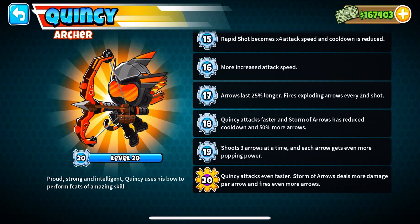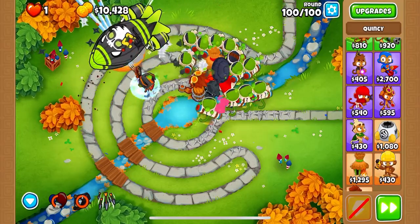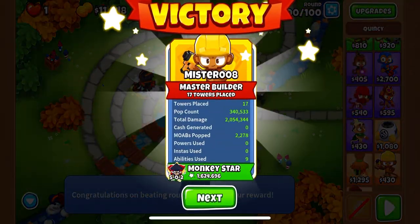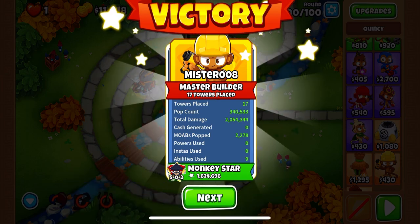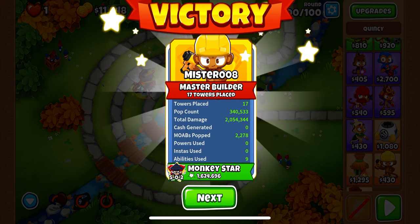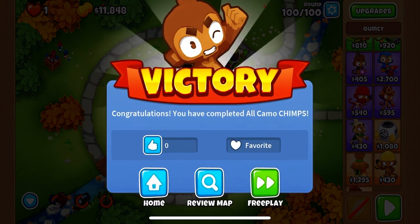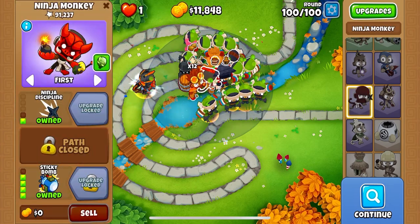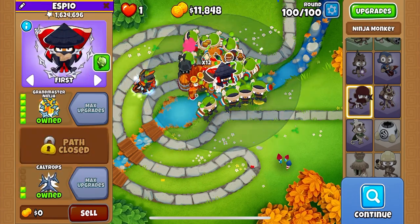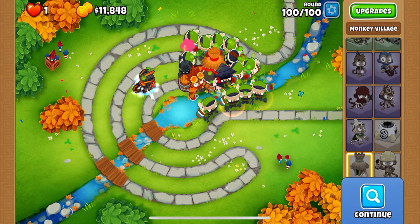Here is our max level Quincy — just to show you guys, he shoots three arrows at a time starting from level 19, and that makes Quincy better than he was when he first came out. Let's just use our abilities just for fun. And there we go — there is our All Camo Chimps challenge beaten on Park Path. Our Grandmaster Ninja is the MVP, having gotten almost 80% of all the pops. Quincy got 166,000, Sticky Palm got 91,000, and then all the Shinobis got a few pops here and there.